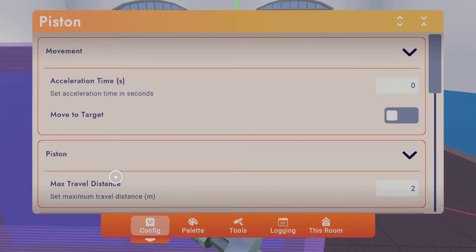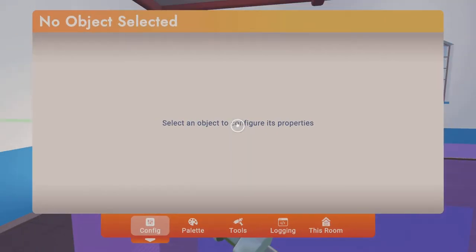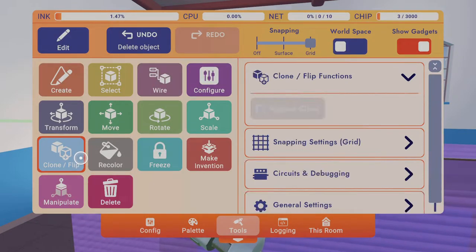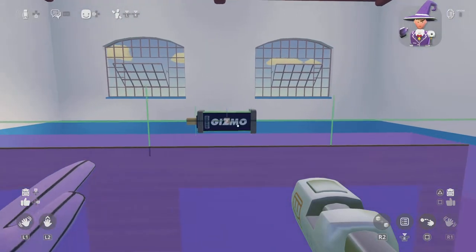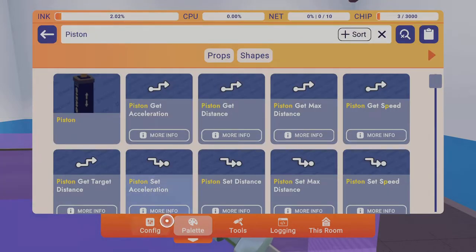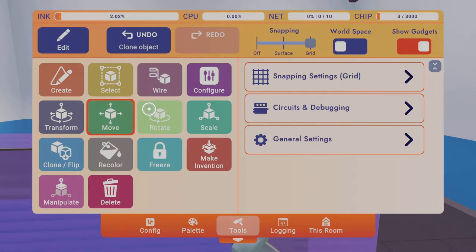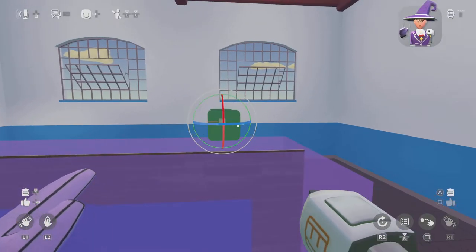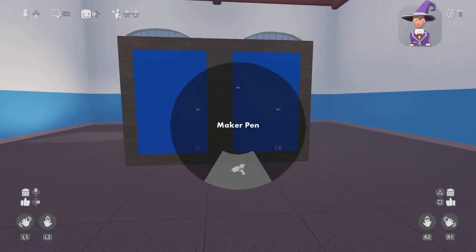Same for the other one. So delete your other one if you added this one, or you can do what I just showed you. From your other piston up here, you actually want to clone it over here, then rotate it — not like the other one, instead you want to rotate it like this. It should look like this now.